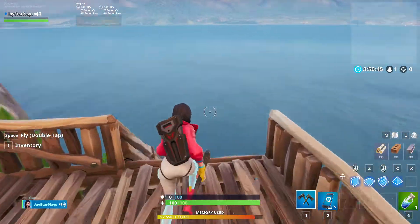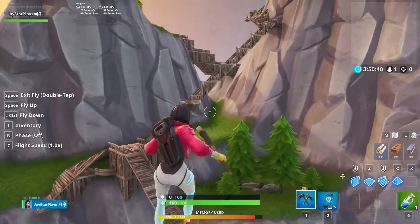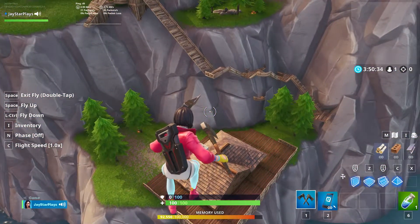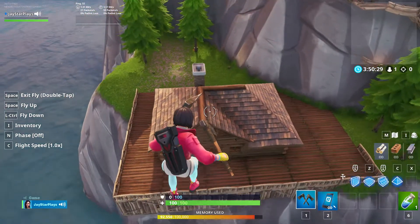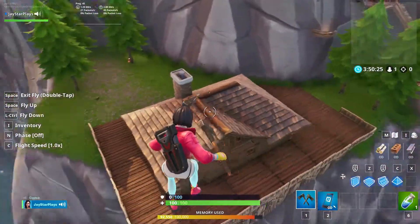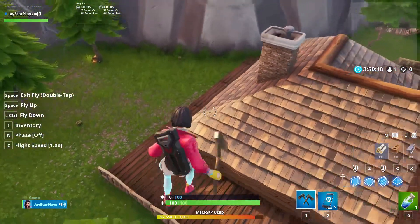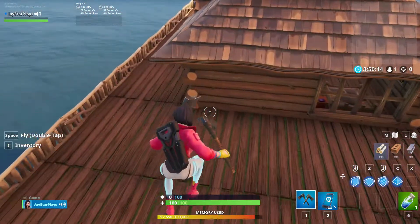First of all, this spot down here on the edge of the map, which I considered so unimportant that I never even mentioned it in any of my other videos, actually received an update. A bunch of the trees that were around here were cleared and ammo boxes were pushed out of the way. There are also a bunch of random ammo boxes around by the trees.